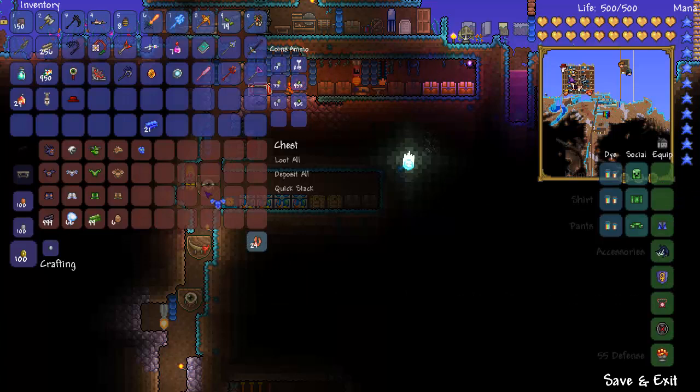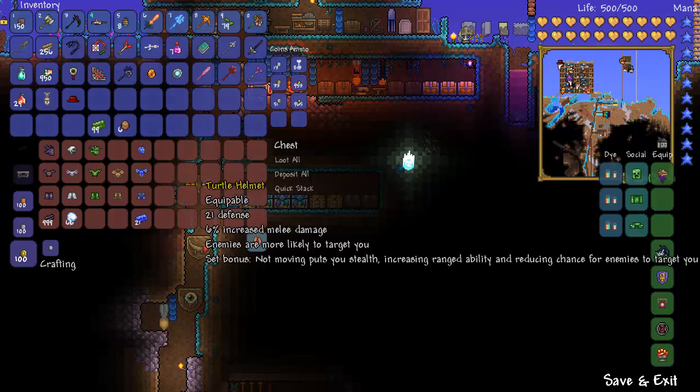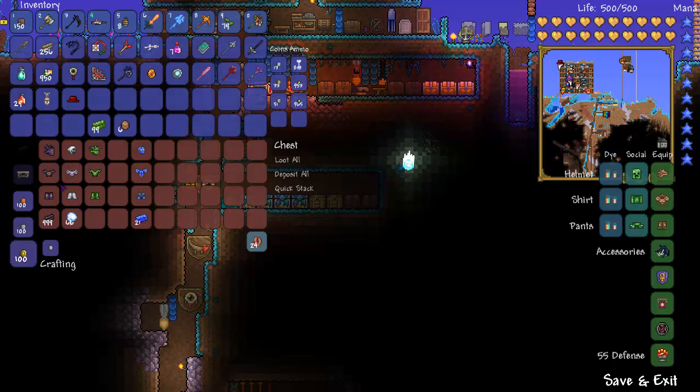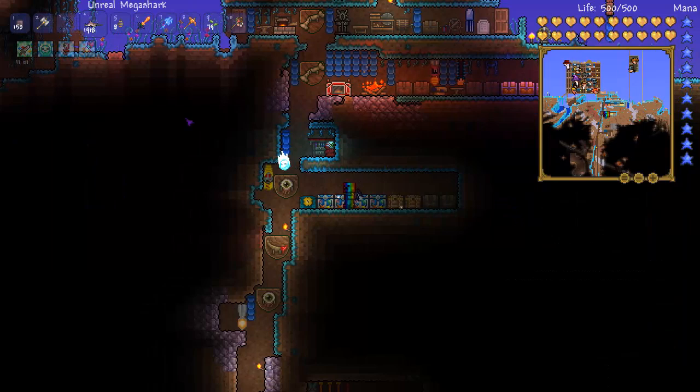The next one is my favorite armor: Turtle armor. Turtle armor is made with chlorophyte and turtle shells, and you get this beautiful set. Turtle armor only has one type of helmet. As you can see, it gives a huge amount of defense — I'm up to 69 defense now. The other armors don't give quite that much, but the biggest thing is that attackers also get damaged when they hit you.